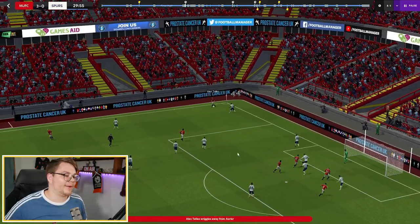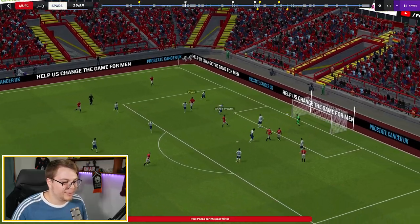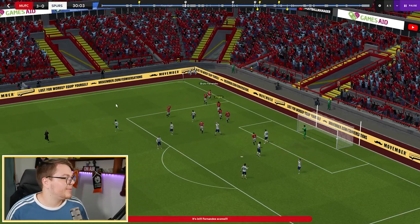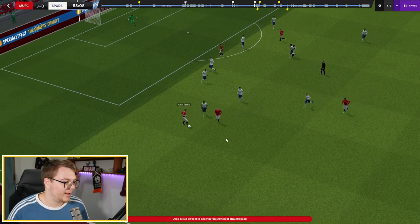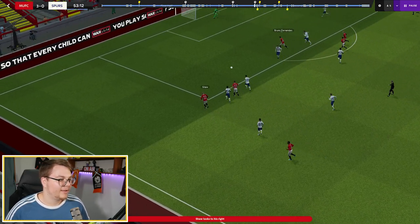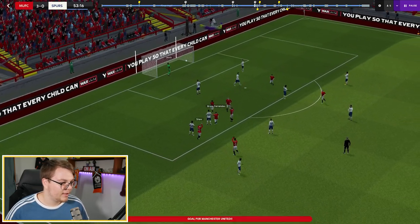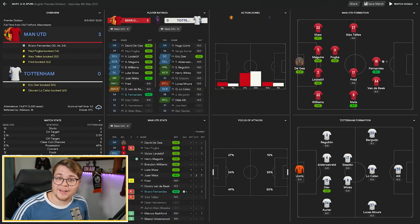It's called a Rabona! Pogba does a Rabona cross to Bruno Fernandes, the shadow striker, who slots it home to give Manchester United the first goal in this game. Luke Shaw on the ball now, playing with Alex Tellez - this pippity-poppity between each other. Luke Shaw comes into the area and Bruno Fernandes arriving late from shadow striker, gets in behind the defence - flooding the attack.